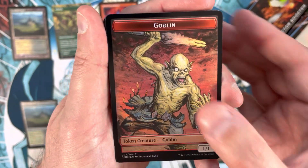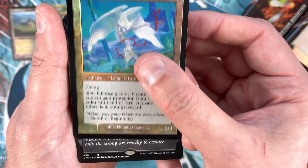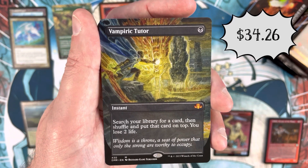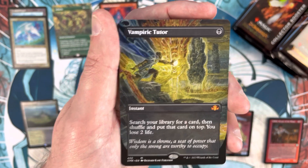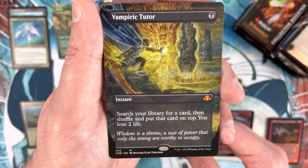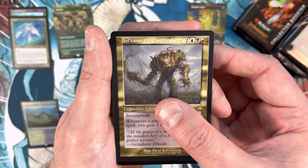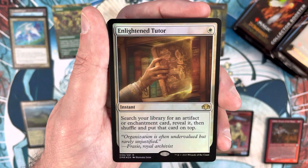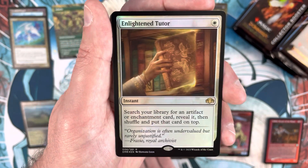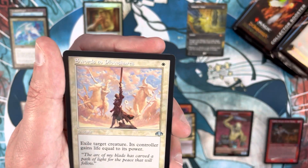Pack two - we get a Glory retro frame, and then a mythic: Vampiric Tutor! Borderless Vamp Tutor is still holding around $34 - the foil version is almost double - but I am never upset about the Vampiric Tutor. I really like the Richard Kane Ferguson art on that tutor cycle. After that, Soul Canard of the Swamp King, and then an Enlightened Tutor as a pack foil - probably around $17. Finishing with an Ornithopter in retro frame and Swords to Plowshares. Pack two much better than pack one!